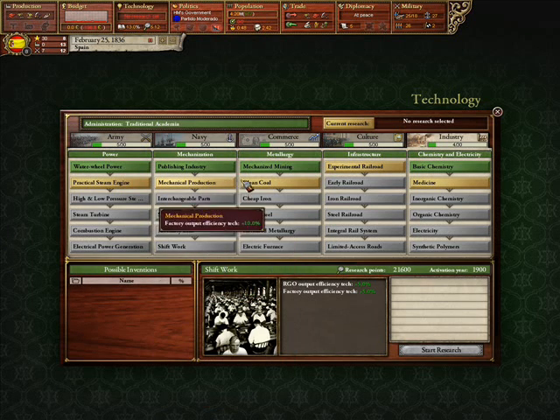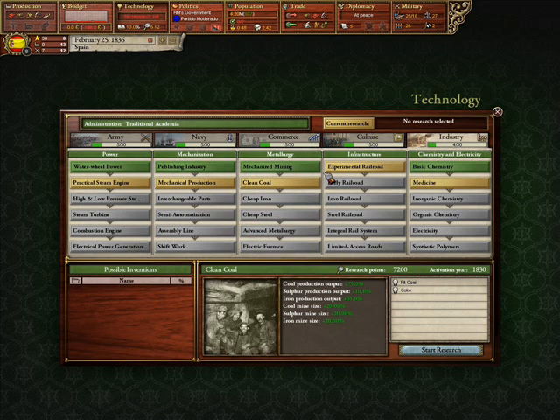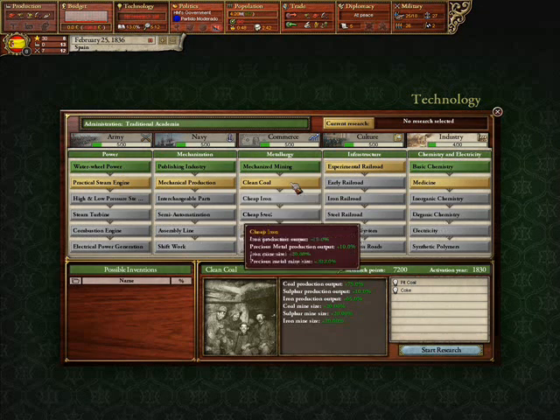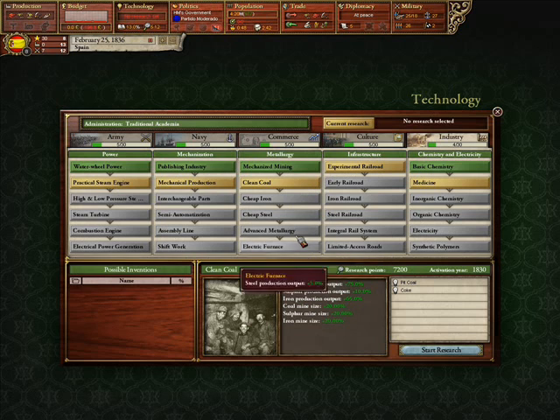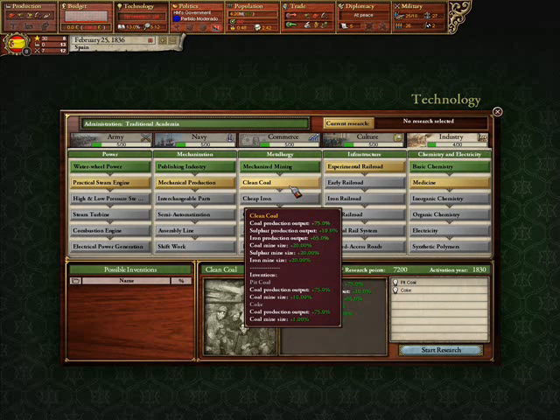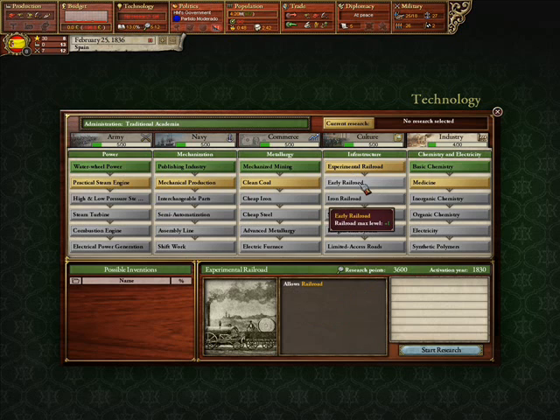For metallurgy, the question is: do you own or are you gunning for provinces that have coal, steel, iron, etc., or do you have decisions that need some of these? If the answer is yes, get it. There's basically no reason to dabble in metallurgy without those resources, unless you're trying to get civilized. Metallurgy is situational — if you have these resources, go for it; if not, keep away.